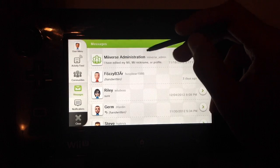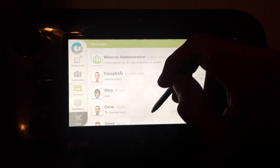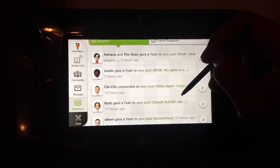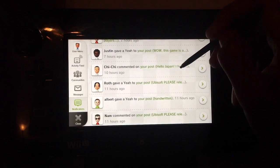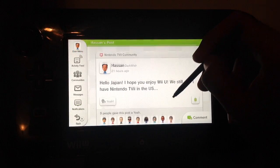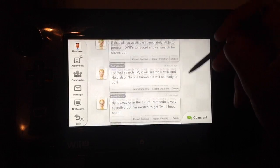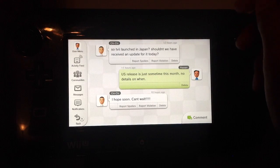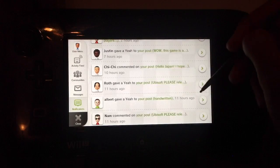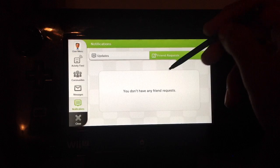Apparently you can't put links or URLs in your profile, so the admins sent me a message saying you have to change that. But you can see your updates and activity here. For example, I posted in the Nintendo TV community, and I got a notification. I told the people in Japan, 'hope you enjoy Wii U,' and then somebody was asking when is Nintendo TV coming to the U.S. — so I responded to that. It's basically an online message board. And here's the friend requests page — if you had any, but I don't have any right now.